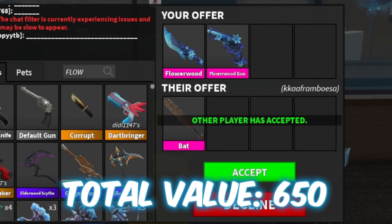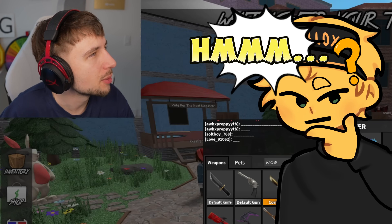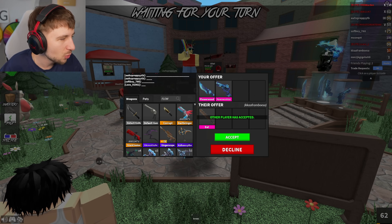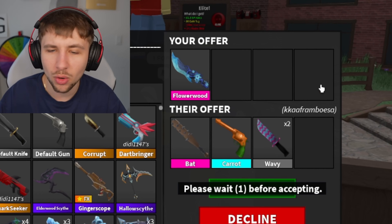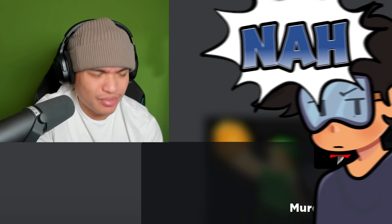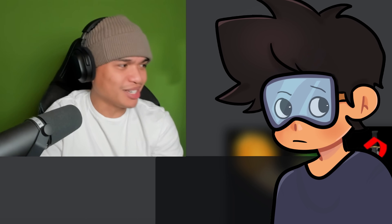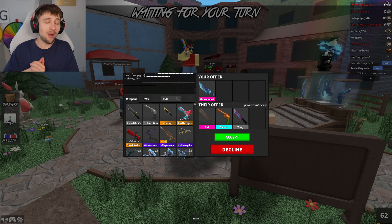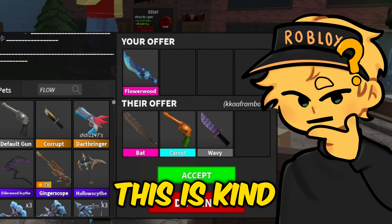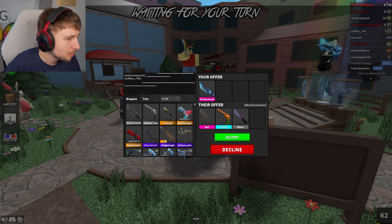This guy's offering one Bat for both of them — I could do one Bat for one of them. Bat dropped, it's unstable right now. I could go one-for-one, Bat for the Flowerwood — I could do that. But it's not overpay, it's even. It is unstable and actually underpaid right now, so I'm not gonna do it for the Bat since the Bat is dropping and the flowers might drop as well.